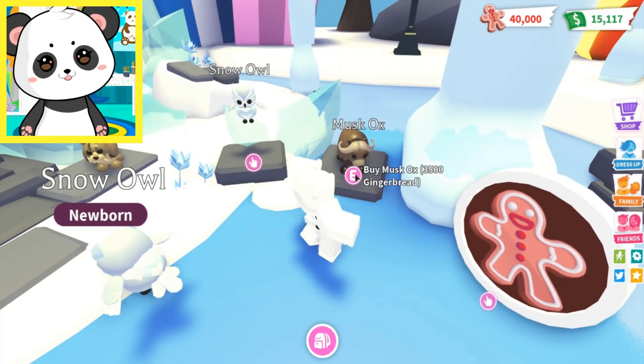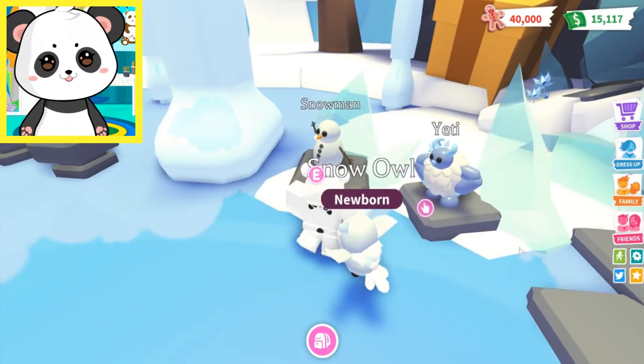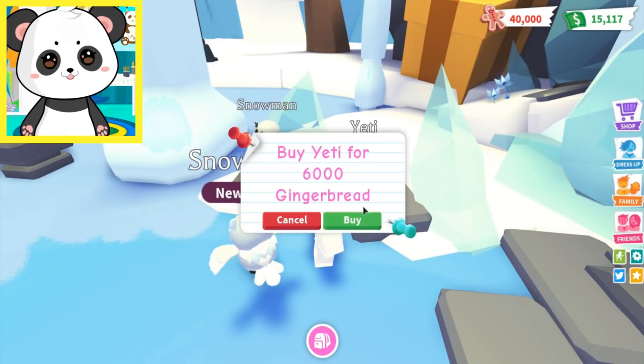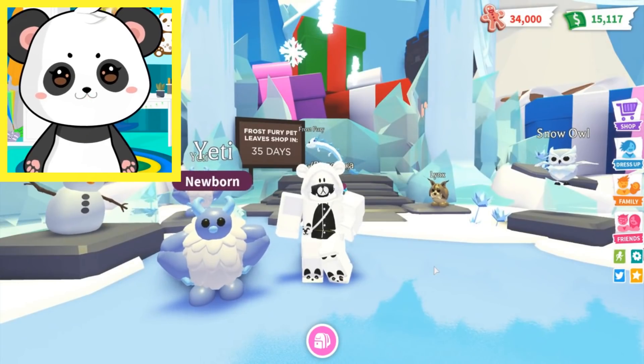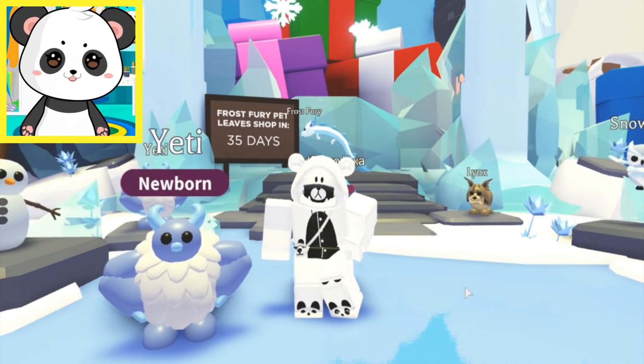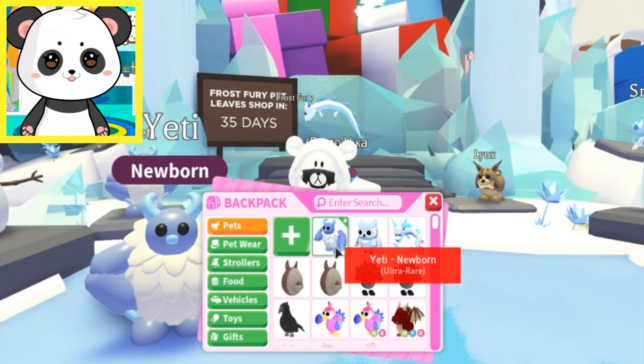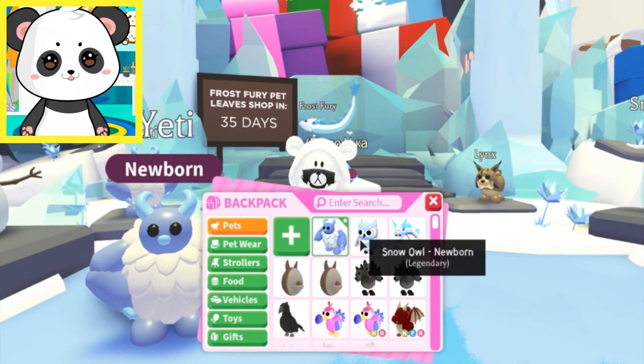Alright, what's the next most expensive? We got 3,500, we got 4,000, we got 6,000, and we have 2,000. So Yeti is number two! Let's get you! Well, look at you — you are adorable! I don't know why anyone would be scared of you! I love your coat — that is just a lovely coat! Oh, and it's ultra rare! That's really cool! So these are the two new legendaries!